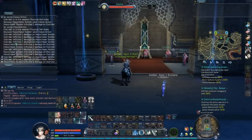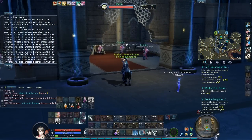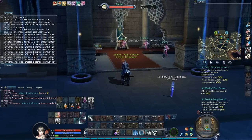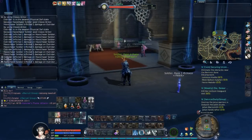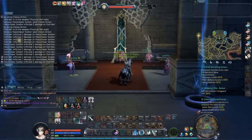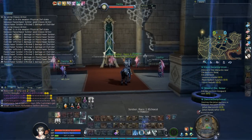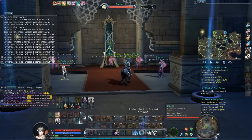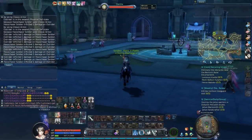Hi guys, for the second part of this tutorial on how to get your Karoons, I want to show you the quests you should be doing in Tiamoranta. Those quests you can get after level 57 and 58, and you can get them from Jupiter and Daisha right here at this location.